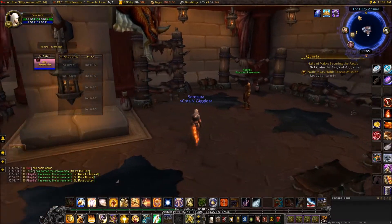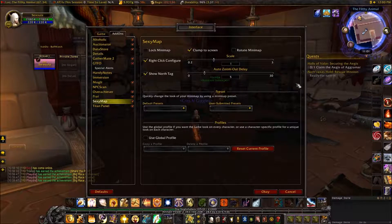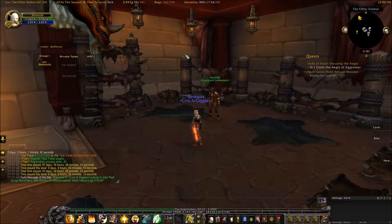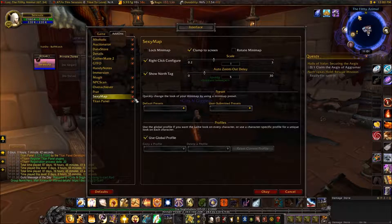Now we'll right-click the map. You can resize the map — I'm fine with the default size. Auto zoom out delay — I'm also fine with that. You can zoom in, wait five seconds, and it'll zoom back out. Show the north tag — I'm cool with that. We're going to use global profile, and of course it's going to reload the UI. You'll see a lot of things that reload the UI, especially when we get to ElvUI — almost everything reloads with ElvUI.